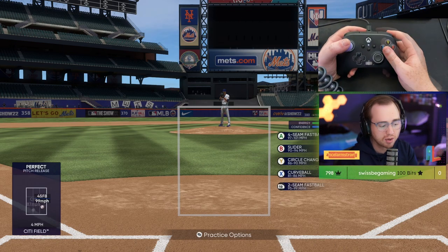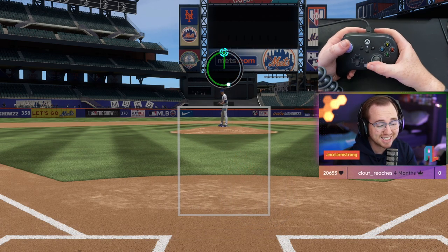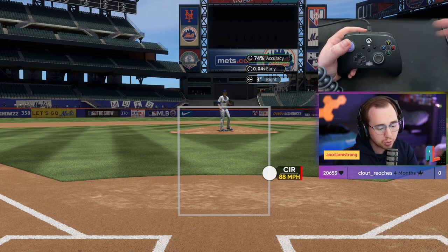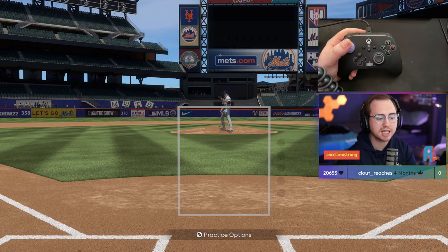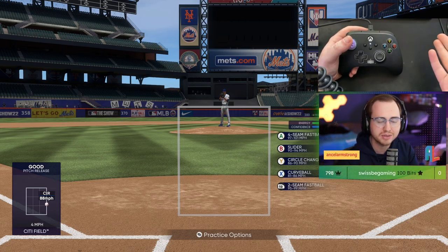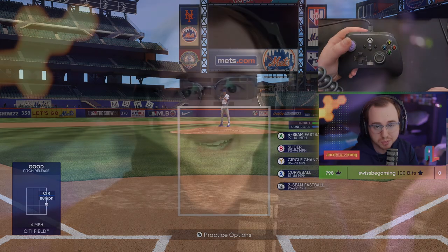Also pay attention to their timing. If someone is crushing inside fastballs, work them with an away circle change that sits up in the zone — they'll roll over it 100% of the time. They'll be way too early swinging at that pitch, won't get a good exit velocity, and it'll be a nice easy out for you. Those are my pinpoint pitching tips.